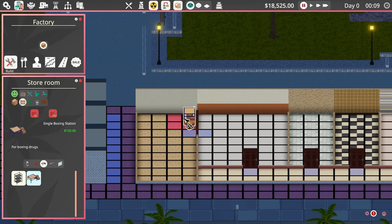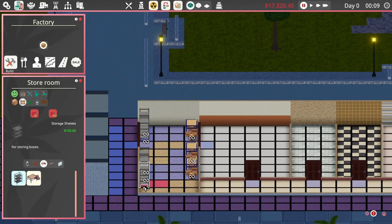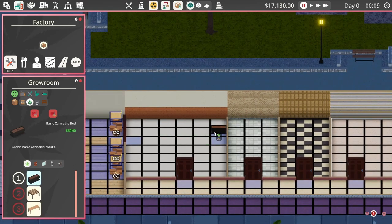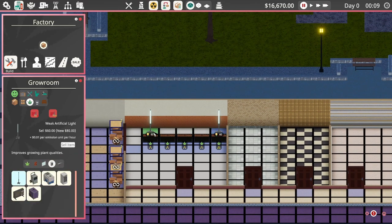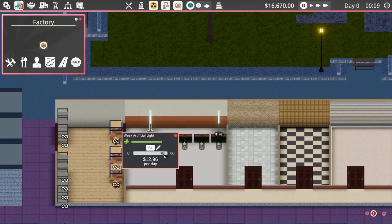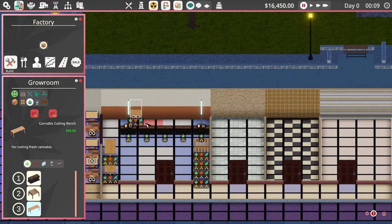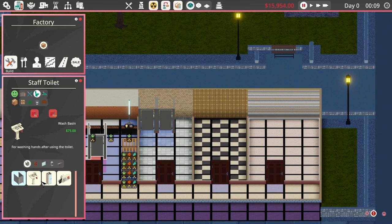This will make it easy for workers to deliver packed goods to the mopeds. Similarly we're going to have the grow room where you grow your plants next to the storeroom. Now it's important to make use of the rest of the space, which is where I failed in my previous save. I set out the corridor this time around and I added three more rooms: a toilet, a kitchen and a bedroom.